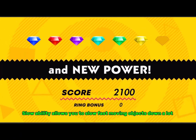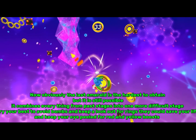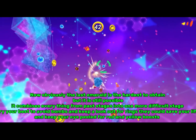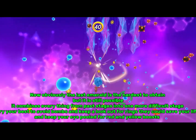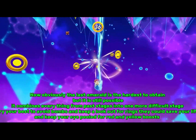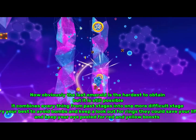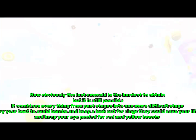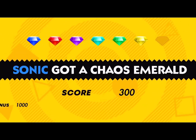Slow ability allows you to slow fast moving objects down a lot. Now obviously the last Emerald is the hardest to obtain, but it is still possible. It combines everything from past stages into one more difficult stage. Try your best to avoid bombs and keep a lookout for rings — they could save your life. And keep your eye on the red and yellow boosts.